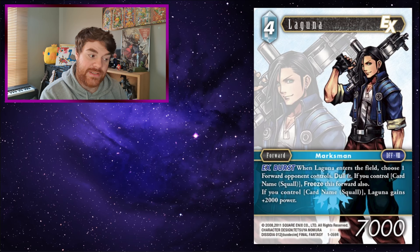First up we have Laguna, who is a 4CP 7k with EX Burst. When Laguna enters the field, choose one forward your opponent controls and dull it. If you control Card Name Squall, freeze that forward also, and if you control Card Name Squall, Laguna gains plus 2,000 power. This Laguna and the Squall of the time were fairly heavily played together, especially because it's an EX Burst and a decent one at that.